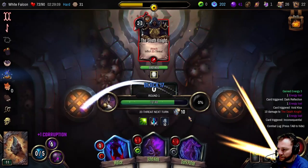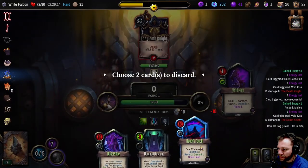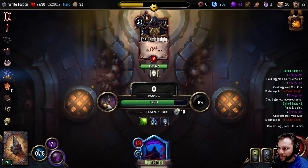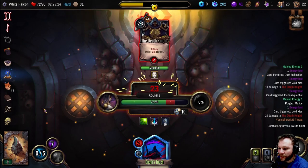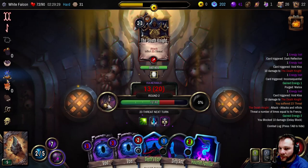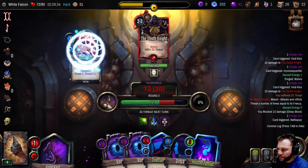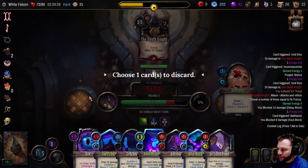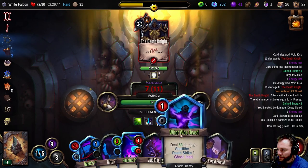Discard, discard - yeah we're gaining quite a lot of corruption quite quickly here. So then we take a lot of threat but the next turn we go bonkers, I think. We don't have much energy though - I guess that's a problem, I should have got rid of that card for sure. Alright then we go into crazy mode. We don't want these either.